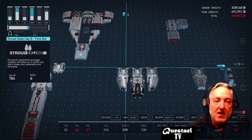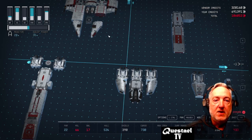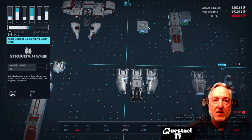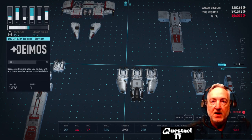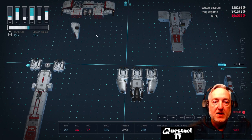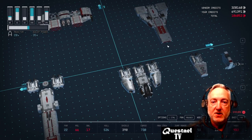On the front I flipped the Stroud Nosecap B. On the sides I placed another landing gear on this location, and then I placed the slim docker bottom underneath of this HAB — that gets our docker out of the way. I placed a Nova Cowling on the side. It doesn't have as slim a shape as I would like, but it creates a good shape for the ship.